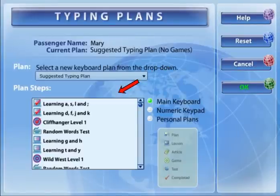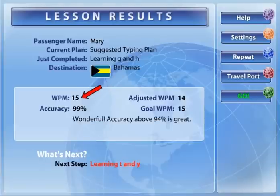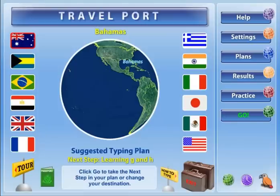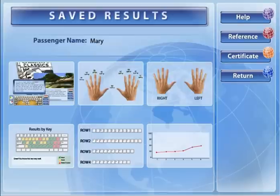The suggested typing plan will step you through lessons, games, and tests. At the end of a lesson or test, you will receive words per minute and accuracy results, which you can use to chart your progress. Keep in mind that if you have poor results, you can always repeat the lesson or test to improve your performance. All results are saved in the results area to help you identify your typing strengths and weaknesses. Your saved activity results are measured by key, finger, hand, and row.